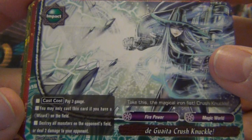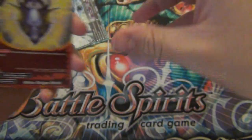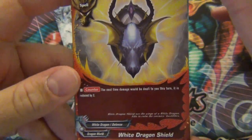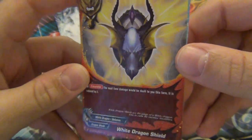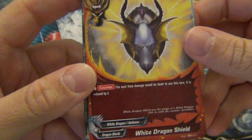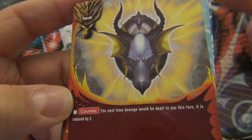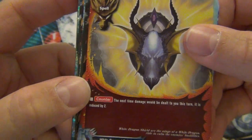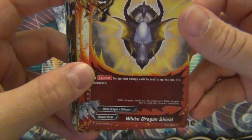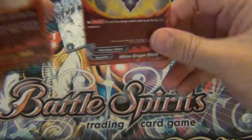Destroying all of your opponent's monsters is pretty nice - there's no weird requirement besides paying three. Dragon World gets another Dragon Shield. Why do Dragon Shields not have any downside besides not having anything in the center? This one you don't even have to meet that - it's just reduced damage by two. So you could have twelve Dragon Shields and three Drago Energies now. Not fun.